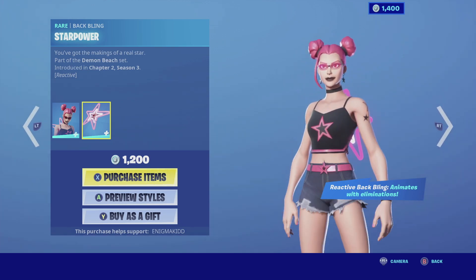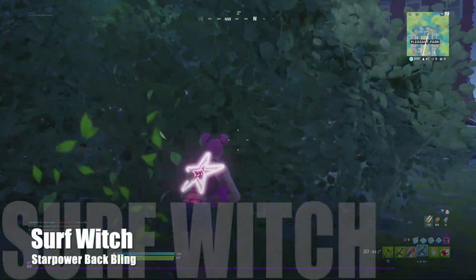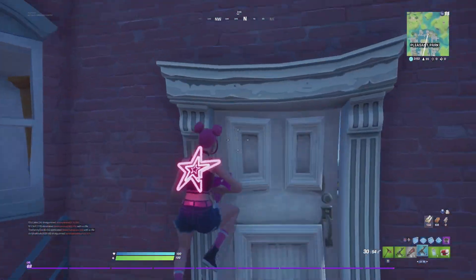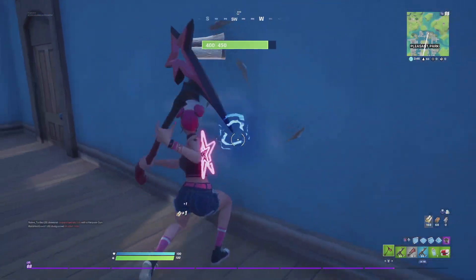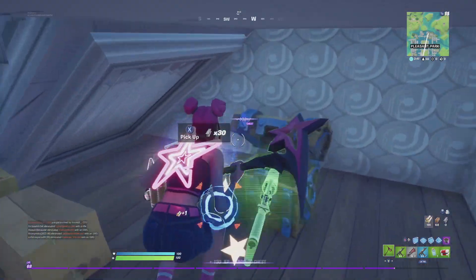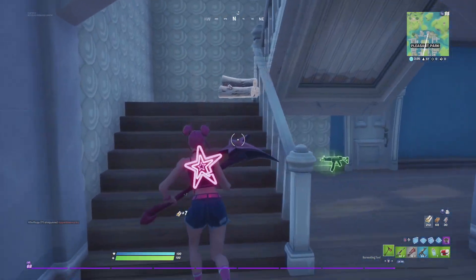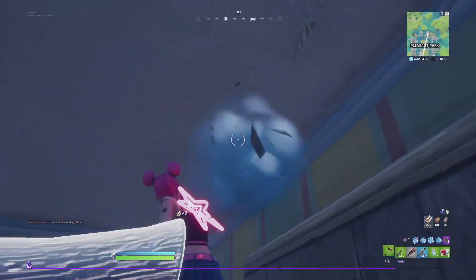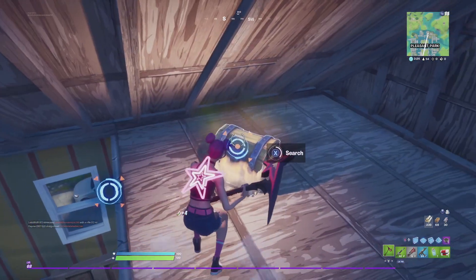So without further ado, let's get this review started. Surf Witch — Epic Games is at it again. Last summer we did get the Beach Bomber, which was basically the summer variant of the Bright Bomber, and this year we actually have the Surf Witch, which is the silver equivalent to Haze. The skin itself even has similar selectable styles which change her color scheme from pink to red.